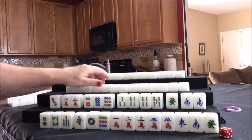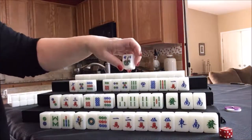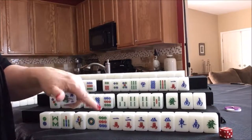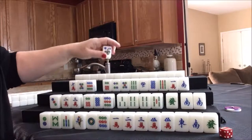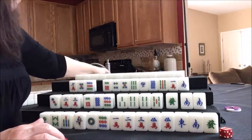Let's see what west can do. They have a flower — this is a four flower. This is seat three: east is one, south is two, west is three, and north is four. This is a four flower, which is north's seat flower. We're going to expose that to the right and take a replacement from the back of the wall.